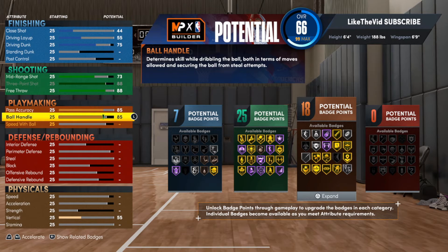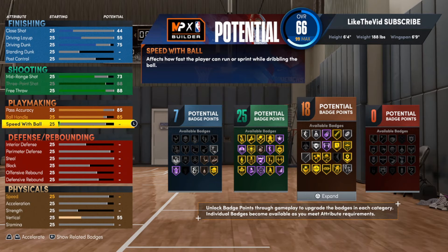You can see we got Hyperdrive gold and Tight Handles gold. Depending on how you want to use this build, you can do different things. I don't think Unpluckable needs to be too high — I don't plan on dribbling a bunch with this build, but I do want to be able to do what I have to do and be effective. For speed with ball, we're putting that up to an 80, and you can see we get Quick First Step on gold.